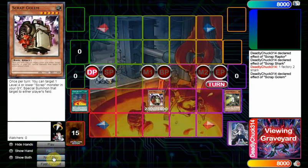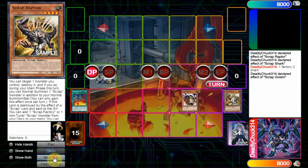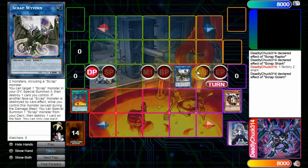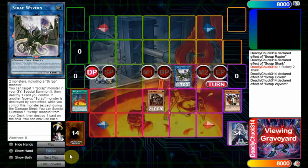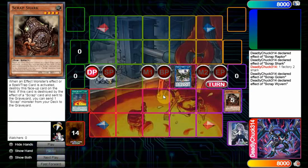Now we'll use the effect of Golem to summon back the Raptor. You can summon back anything — you're just going to make a Scrap Wyvern regardless. We're going to use Wyvern's effect to bring back Scrap Shark specifically, and then pop Scrap Shark again.